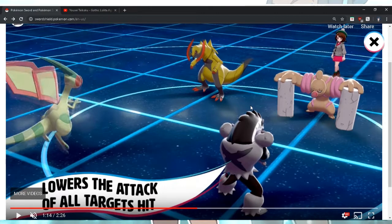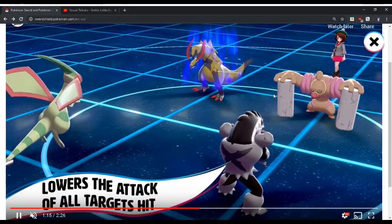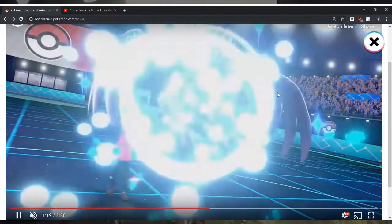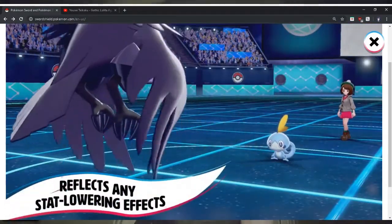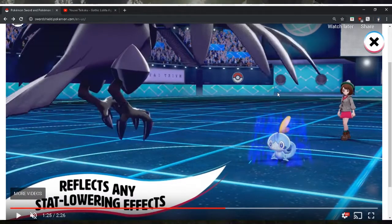Scizor was usually on every team — just a strong bug overall. But I like Breaking Swipe. Mirror Armor is very good too. It should be able to work for doubles. But the thing is with Mirror Armor, if you have a Corviknight it's going to be too predictable. I don't remember Corviknight's first ability or whichever one was revealed first, but I feel like it'll be too predictable.